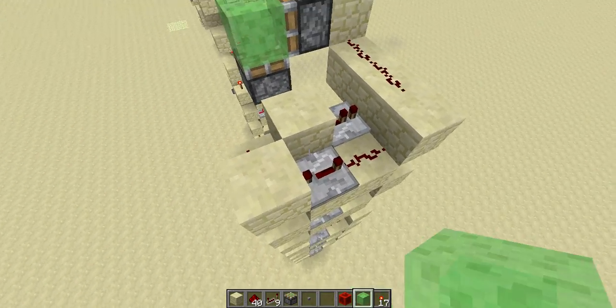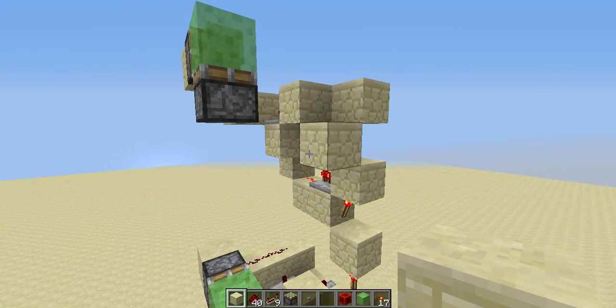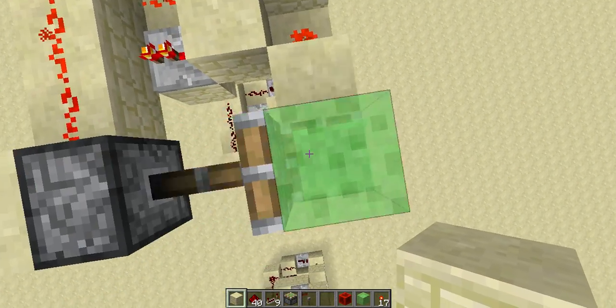We need to set this to two ticks, and then we just need to place a block here. So I think that's all for it. Let's just test this.